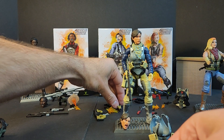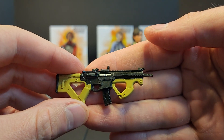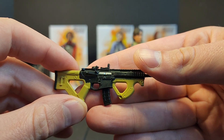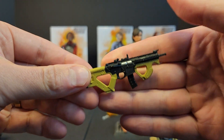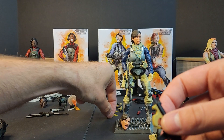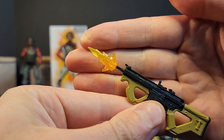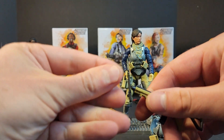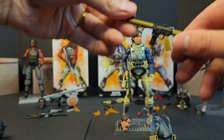Then you get the black Magpul mags. We also get this little — I want to say PDW, though I feel like that's a made-up name from Battlefield — it's got some grips, a silver bolt, and a black Magpul mag that slips up into the magazine well. There's no port for blast effects on that one, but you get a blast effect that goes over the barrel port. The smoke effect looks great — I'm excited for it. So that's Eclipse.